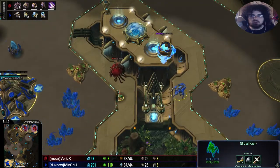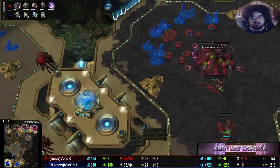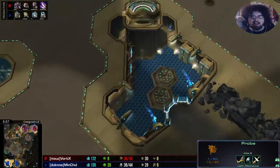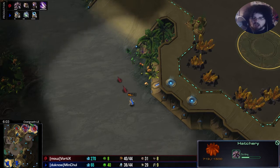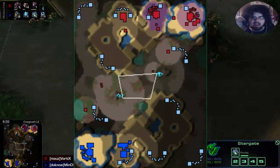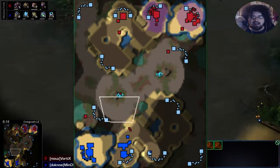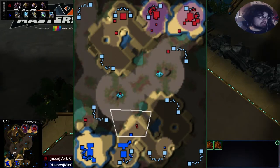Some zerglings — an overlord getting killed off — and MC's natural supply blocks Vortex, but the third base is down, and that's really all Vortex is going to care about right now. He's going to keep the ling spread very nice. He's got good map vision, most of the main avenues covered, so he'll see any pylons or probes moving out to lay down pylons — always crucial as a Zerg player.